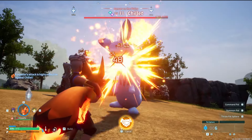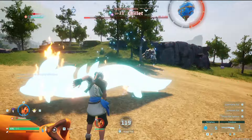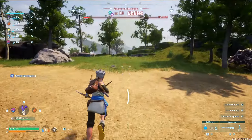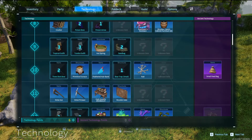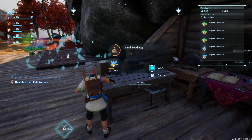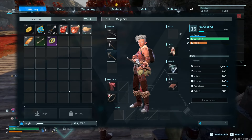This went about how you would expect it to. I used my cute little lucky flamethrower, got Chillit's health down pretty low, and then caught it with a pal sphere. This leveled me up to 16. I learned how to make the feed bag with my ancient technology point. I made myself the heat-resistant pelt armor and the feed bag, and now it is officially finally time to see just how overpowered I can get.